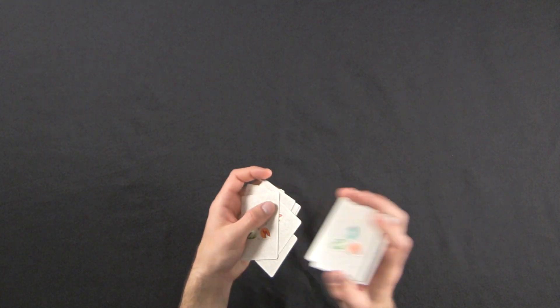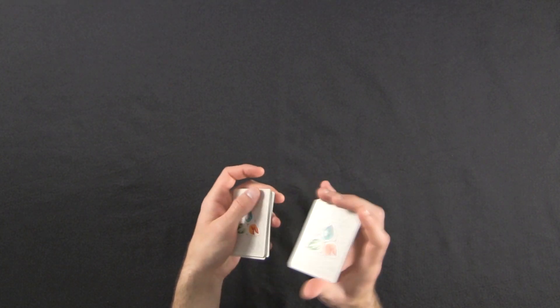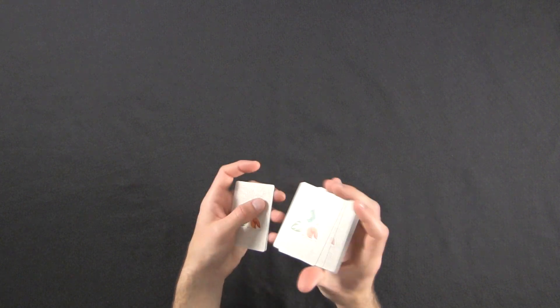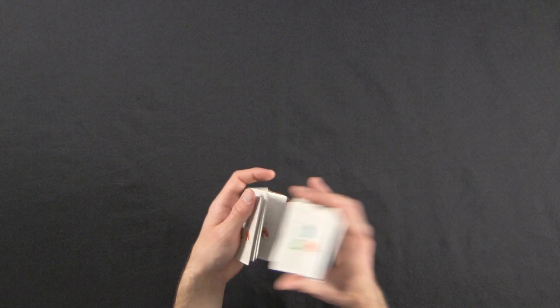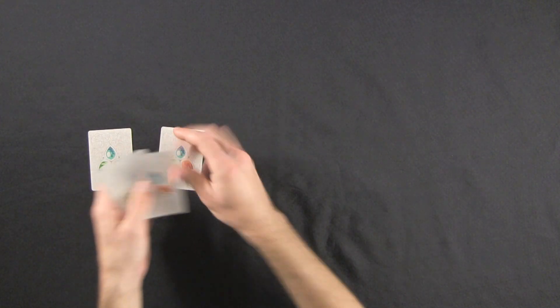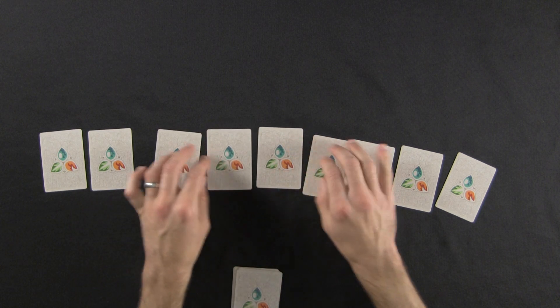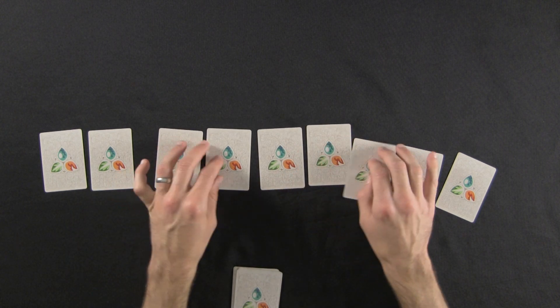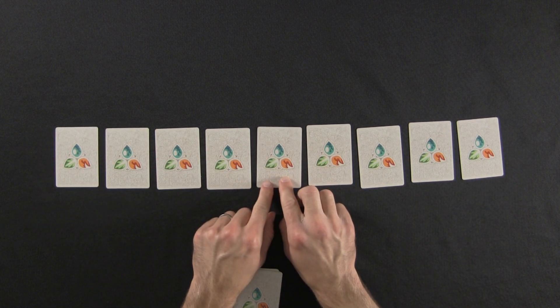Make sure you subscribe if you'd like to see that. Right now I'm going to show you Nine Perils. I'll play it on easy mode and then hard mode. The rules come with the foundation deck — you don't need any other cards to play it. We're going to lay out nine cards, as you might imagine in a game called Nine Perils, and flip over the middle card.